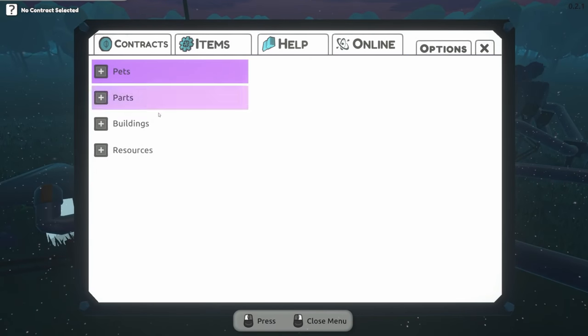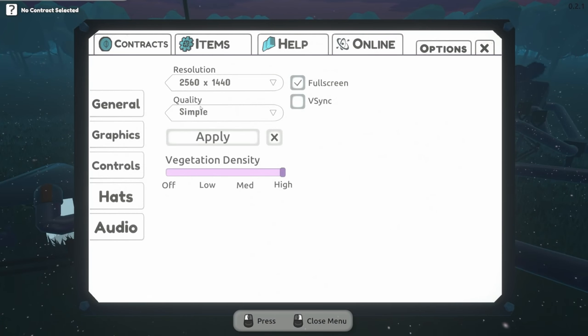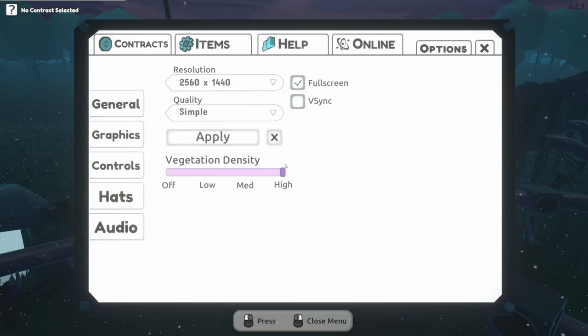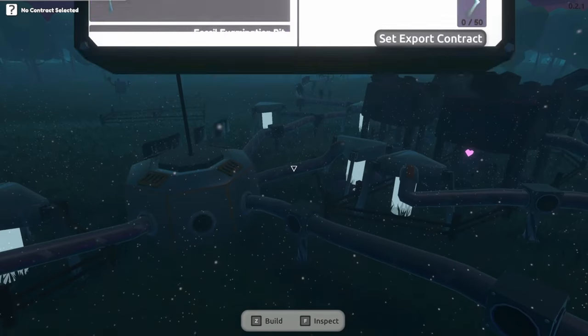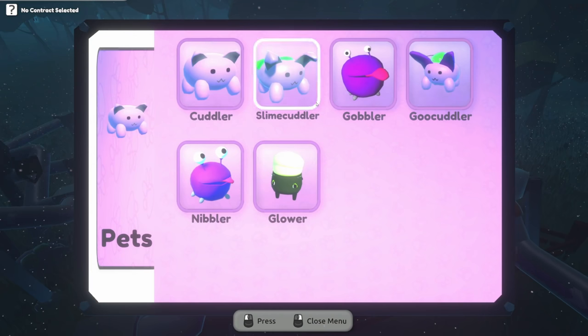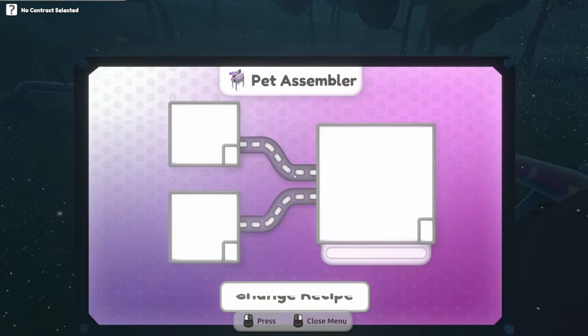Congratulations on your hat purchase — we've found accessorizing helps mitigate the loneliness of being a pet rancher. Give yourself a new style using the cosmetics menu. Oh, we're wearing a hat! What does the slime hat do — blend into the goo forest? Pulsing mass of fun. It looks like we need to go get some fossils because I thought there was something we needed goo cuddlers for.